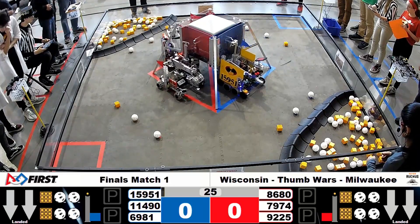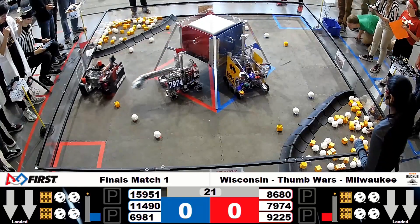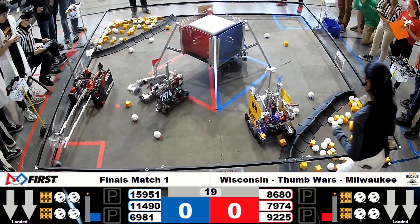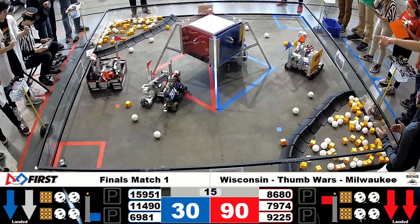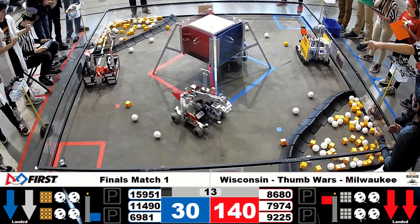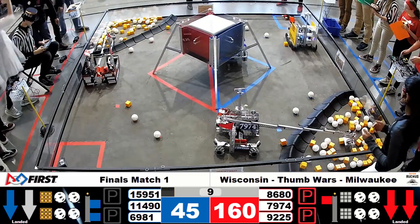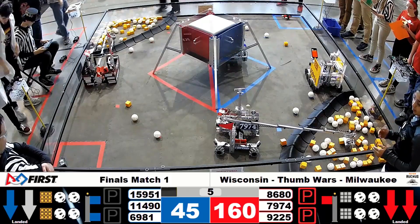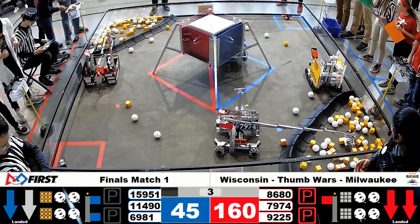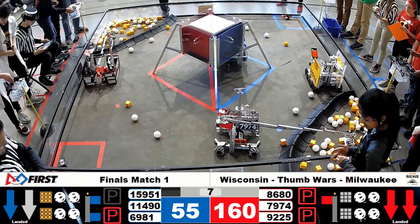Both robots on the Red Alliance successfully did latching from the lander. On our Blue Alliance, Team 15951 has correctly sampled and they are going to go score their Team Marker, successfully reaching into the crater. Successfully! For a 160-point autonomous. And Mark once again for an 80-point autonomous. Three robots with that sort of perfect autonomous 80-point match.